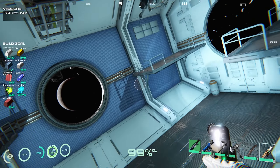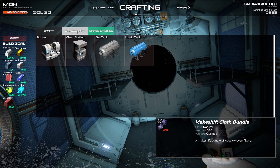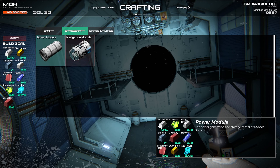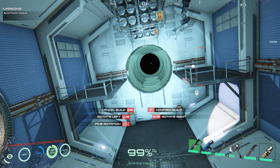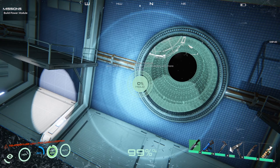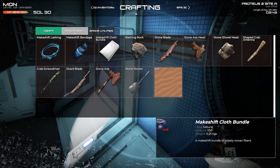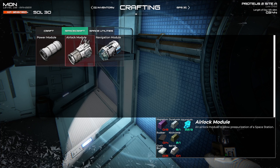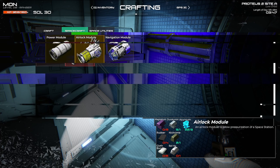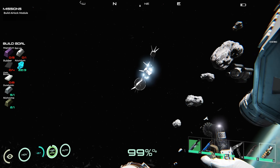We don't really need this thing out anyway. We want the power — there we go, the power module. Yeah, where are we going to build the power module? Awesome. Now we need to build the airlock module.